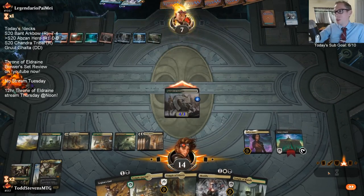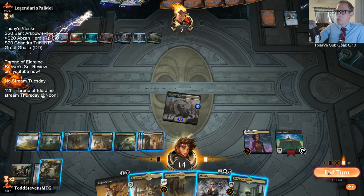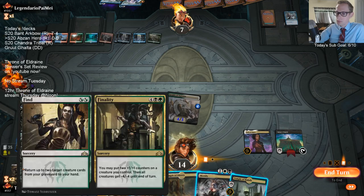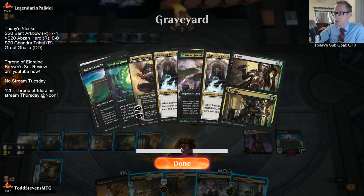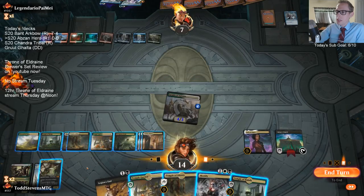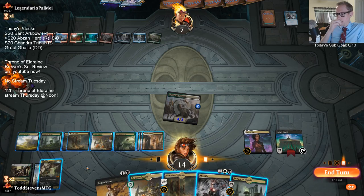If they're just willing to do that as soon as I attack, why don't they just cast Chemister's Insight in the main phase and see if they hit a land? I guess I could have given the Knight lifelink with Kethis by playing Sorin - I didn't really consider that.